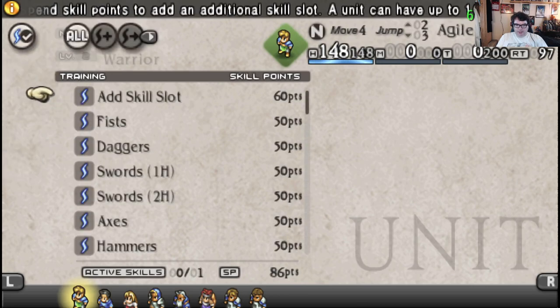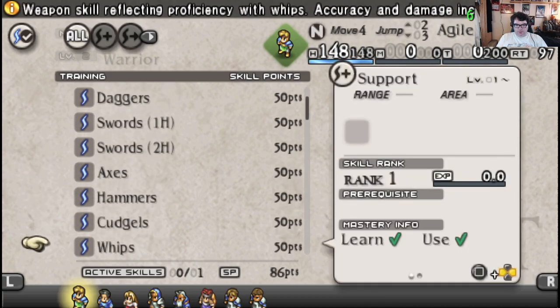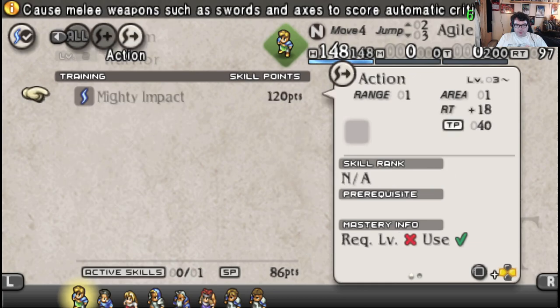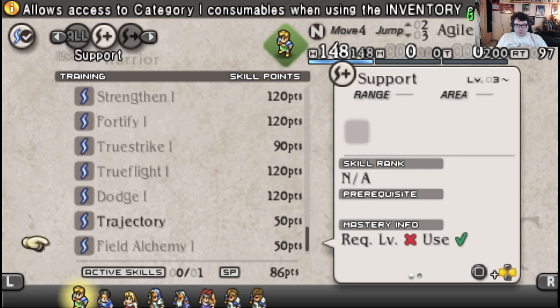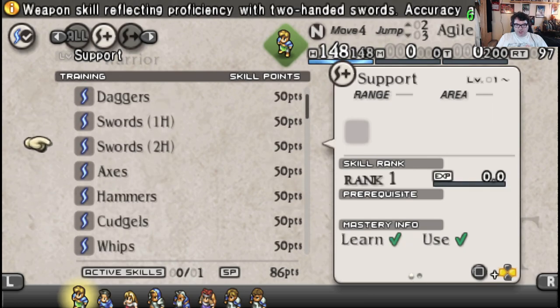I've now got 86 points to spend on adding skills. Support skills is basically like learning these skills and equipping them on other classes.